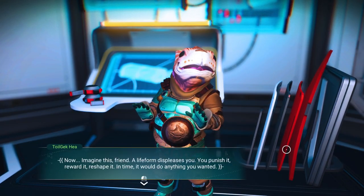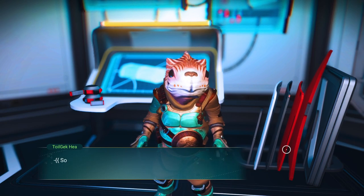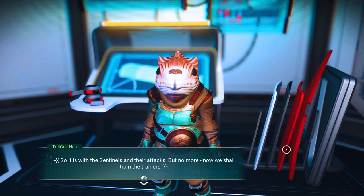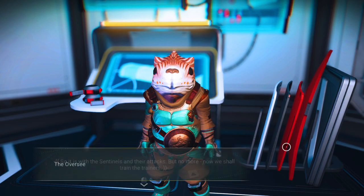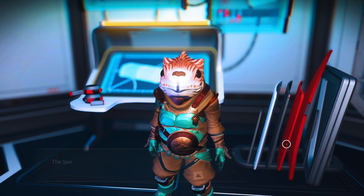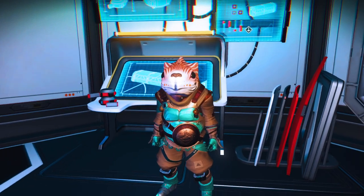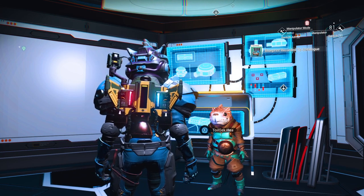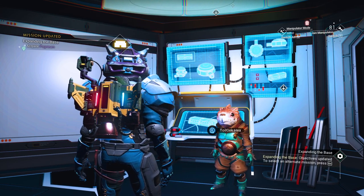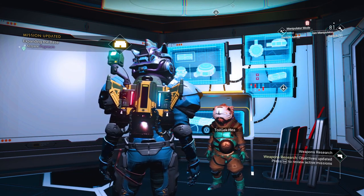The Overseer says: Imagine a life form displeases you — you punish it, reward it, reshape it. In time it would do anything you wanted. So it is with the Sentinels and their attacks, but no more. Now we shall train the trainers. The Overseer requires me to kill Sentinels and bring back their pugnium. The Sentinels have harried me the length of my journey — we shall be free of their constant harassment.